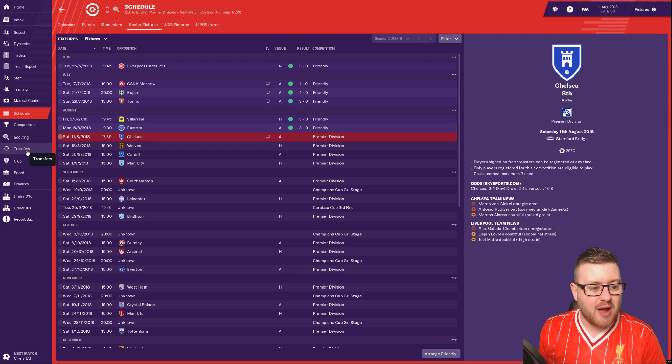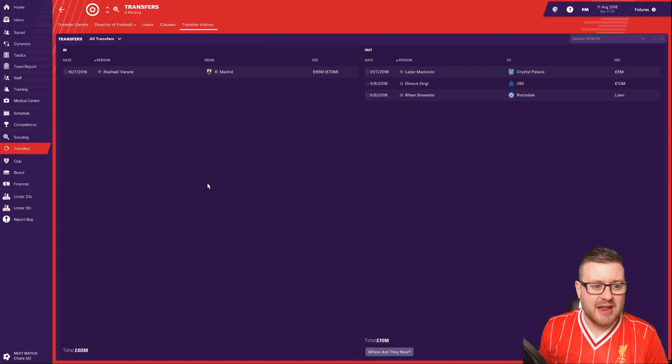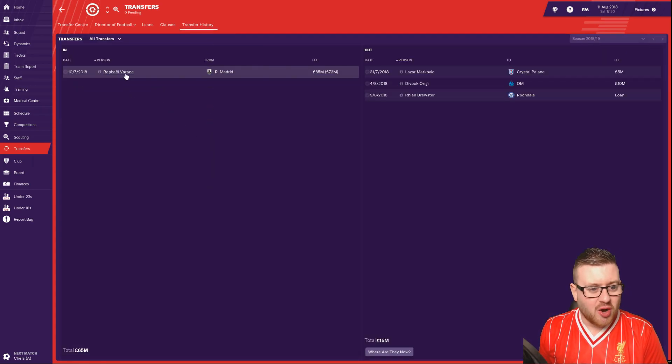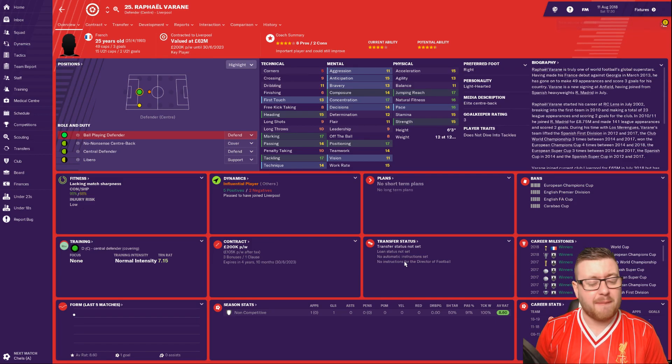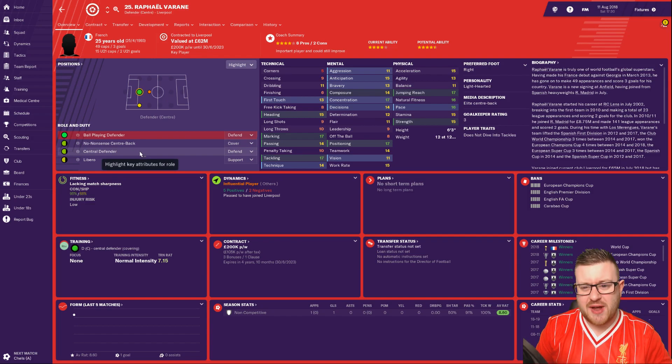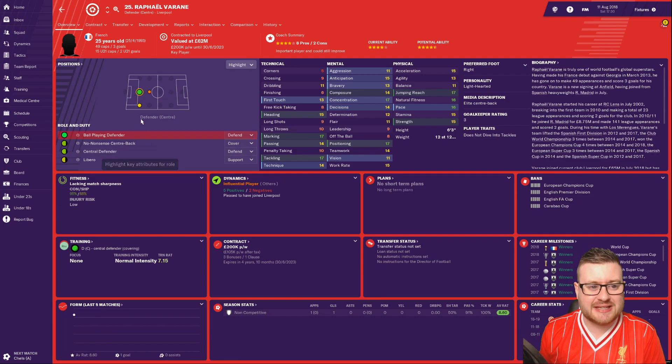The transfer window has closed and we have a blockbuster signing to show you — his name is Rafael Varane. We have signed him from Real Madrid for 65 million, going up to 73. He is going to partner Virgil van Dijk at the back with us, and he's going to be the perfect foil to van Dijk — the central defender matching up with van Dijk's ball-playing defender. We might even swap them around; we have two world-class centre-backs in our team.